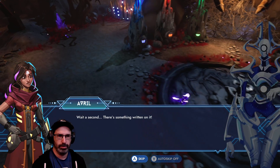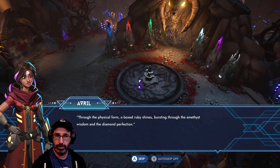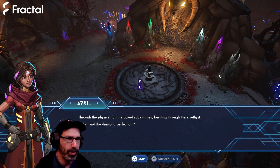Wait a second. There's something written on it. Through physical form, a boxed ruby shines, bursting through the amethyst wisdom and the diamond perfection. We got pillars here — six different kinds. Through the physical form, a boxed ruby shines, bursting through the amethyst wisdom and the diamond perfection.